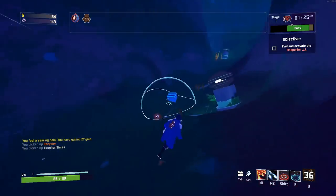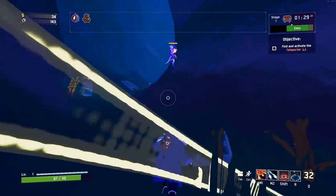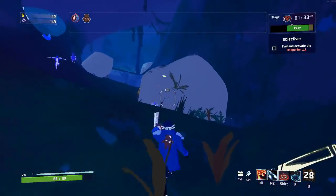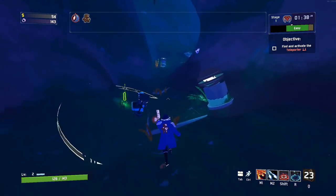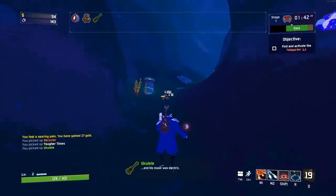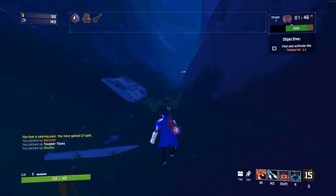Alright, let's get into the tier list. The structure is going to be common items, uncommon items, red items, and then equipment, lunar items, etc. We're going to be ranking every item by tier, starting with F tier and going all the way up through each rarity. I just want to let you know the structure of the video, so let's actually get into it.